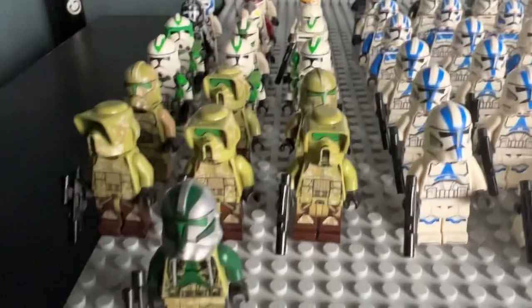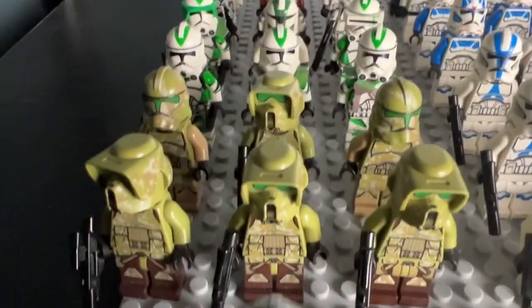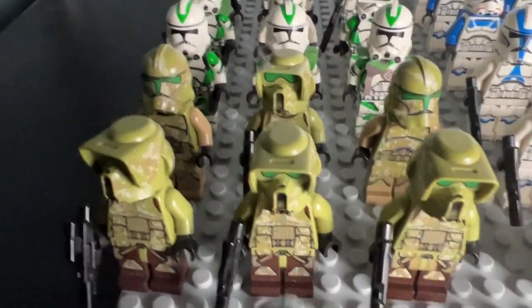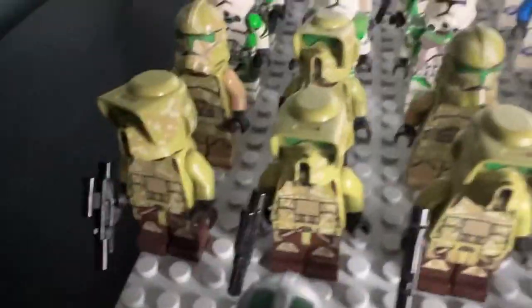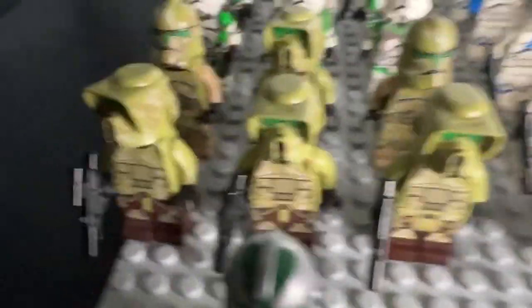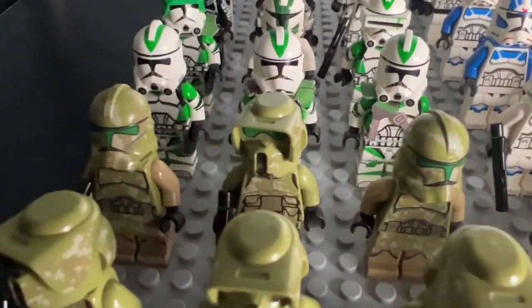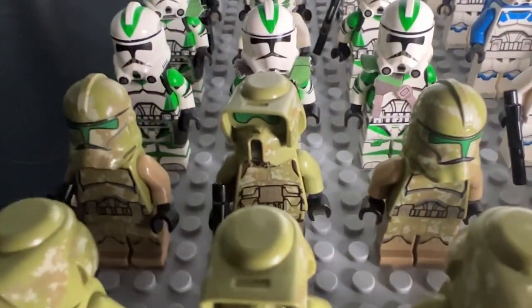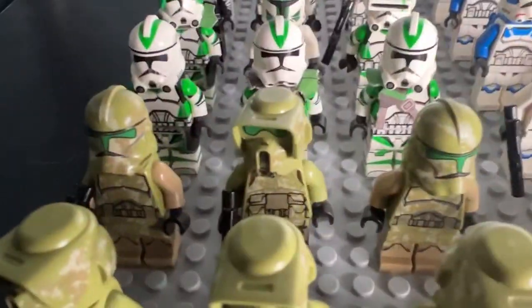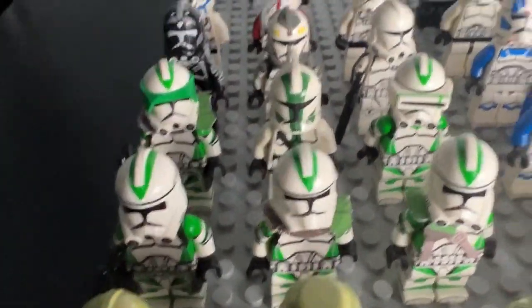Now let's go to the left and start with the green boys. We got Commander Gree from the 2019 AT-AP in the 2014 style, then four or five 41st scout troopers — the Kashyyyk scout troopers — they're awesome. One is from the AT-AP and the rest from the battle pack. Then we got two Kashyyyk troopers from the 2014 battle pack — I don't know if these are canon but they're Phase 2 clones in the 41st-style camouflage.